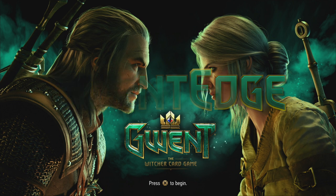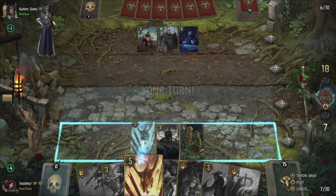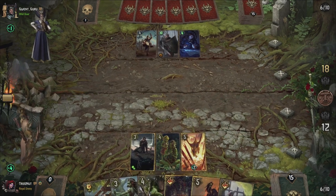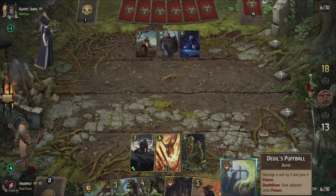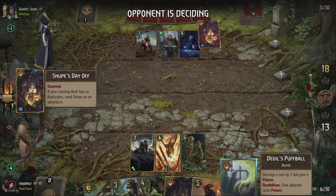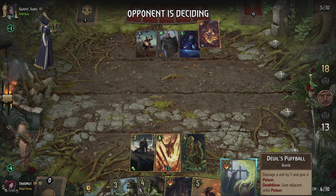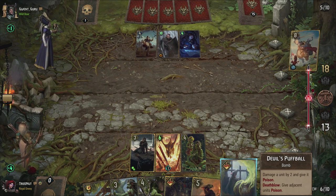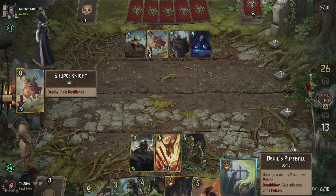I think we can agree on one thing: dragons are awesome. Majestic flying reptiles dominating the skies of almost every fantasy series that look badass and on top of that can breathe fire as well. Not to mention they can even talk and transform into humans in the Witcher universe, which makes them all the more interesting. In Gwent, dragons are usually employed as add-ons to a deck since most of them don't even have an allegiance with a faction. This month still marks the season of the dragon, so I wanted to try my hand at making a dragon-themed deck.